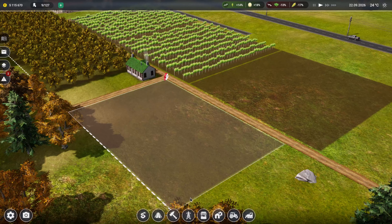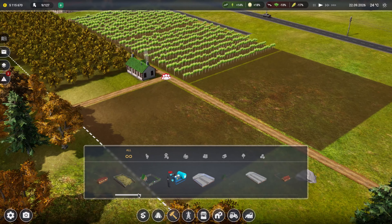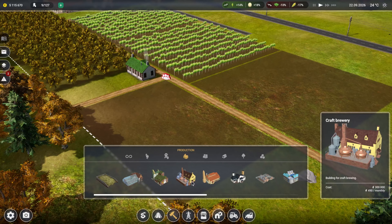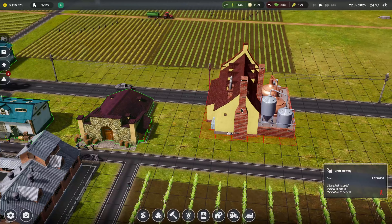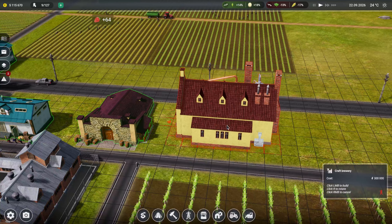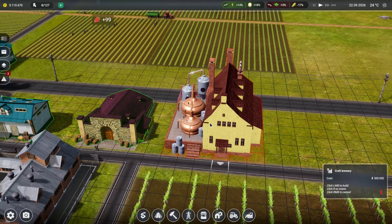I'm not sure, maybe you need hops. Does it tell you on the beer craft beer place? Let's have a look. We're going to need one of these anyway so let's just build one and it'll tell us what we need. We'll put it next to the cellar.